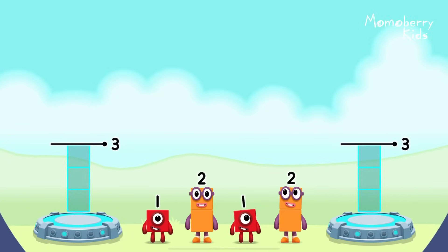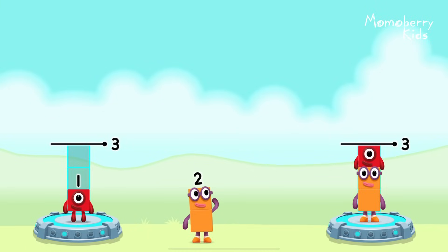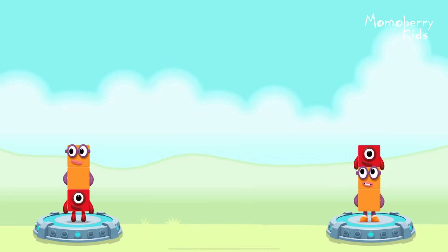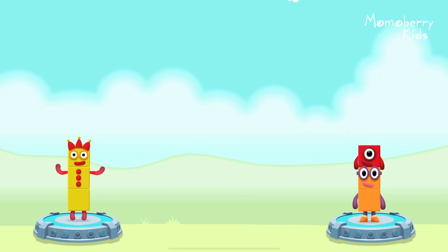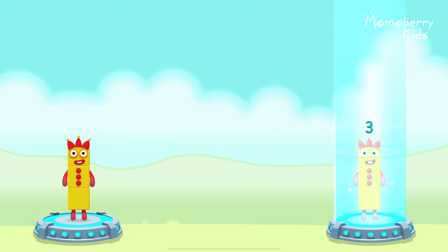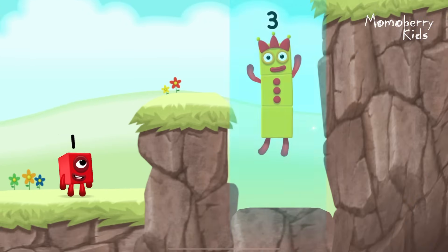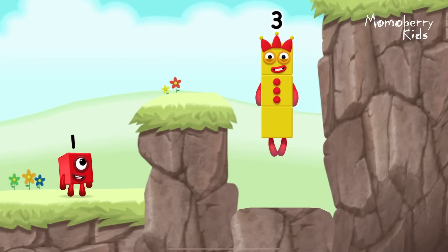Share the number blocks evenly to make two groups of three. Two, one, one, two. You cracked it. 1 plus 2 equals 3. 2 plus 1 equals 3. 3 equals 3. Three. Yes.